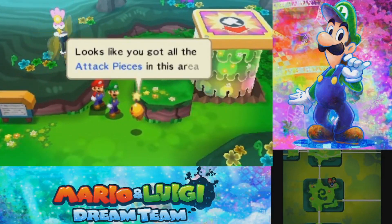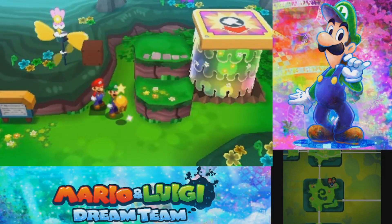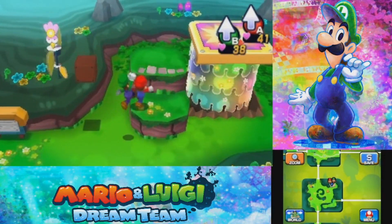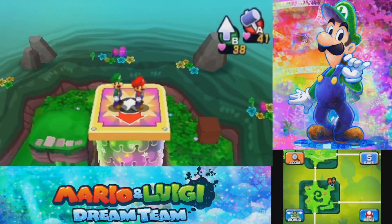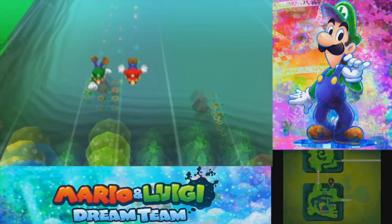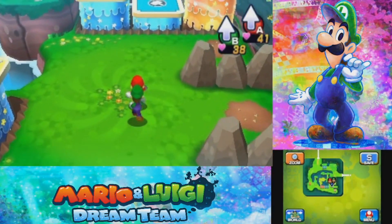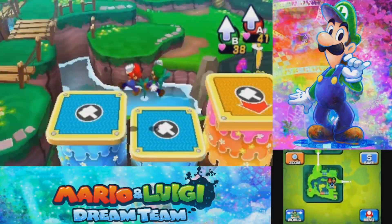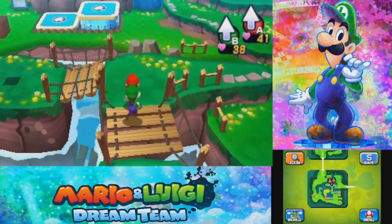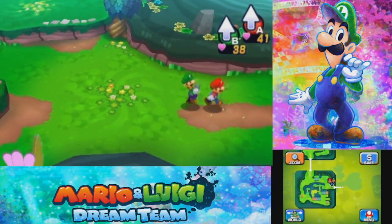Looks like we got all the attack pieces in this area. Maybe the last one's a little farther ahead — maybe it is indeed. Let's go ahead and use this magical launcher and make our way into the new area, as we have explored this area to the fullest of its contents. Let's-a go.